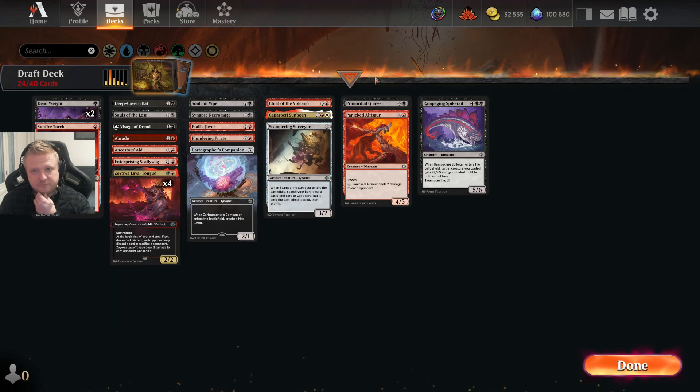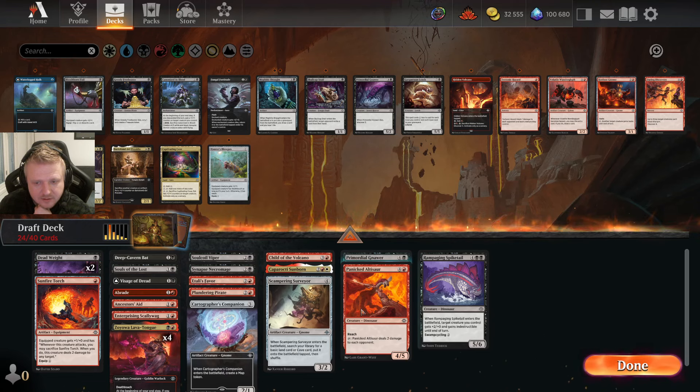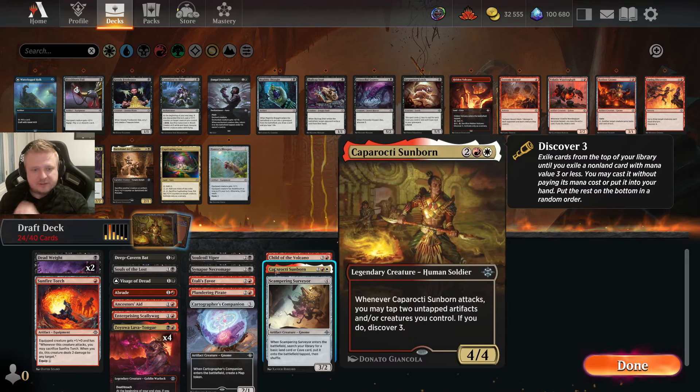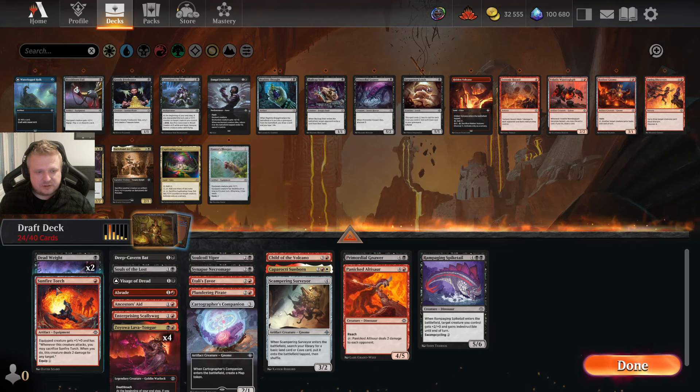Atali's Favor, Plundering Pirate, Necromage. I suppose I play the Soul Coil Viper — I'm happy to return anything that costs five or more mana, and for very good creatures like the Cabarrochi Sunborn. Even a Zojoba might be worth returning. I suppose I'm playing the Companion. Seventeen lands, seven. I have removal but it's mostly for small creatures. A little bit of hand hate. Uprate also works against small creatures. Atali's Favor should be fine. I think this is the main deck build.